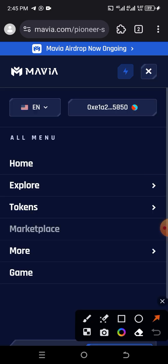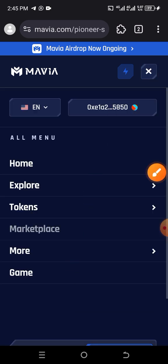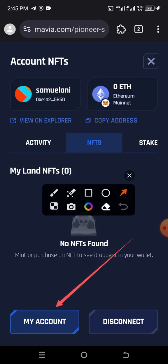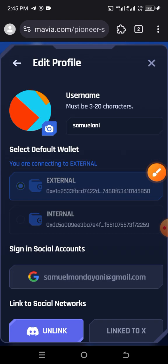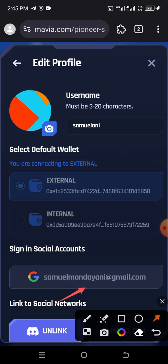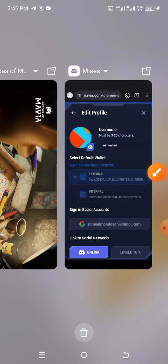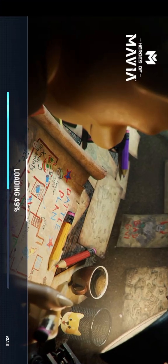Click on this place to verify the particular email you used. This is my account — this is the email I linked to my account. That is the email I will use to sign up on the Mavia game. After signing up it will take time to load, so you wait for it and be patient.